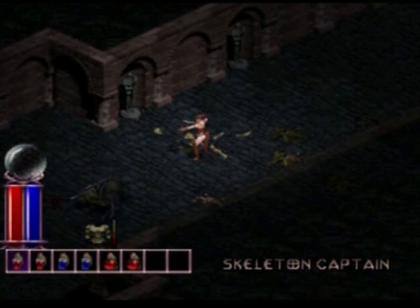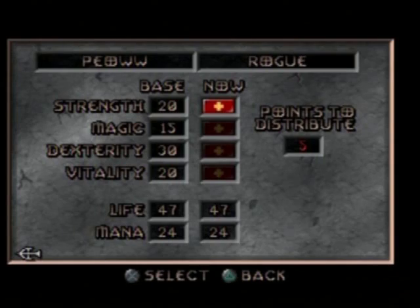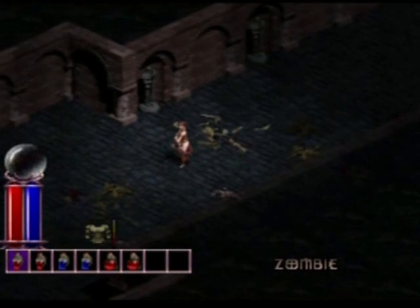I've skipped ahead a little here to show you what happens when you level up your character. Every time you kill a creature you get experience; get enough and you level up. With leveling up you get five new points to spend on your stats. There's Strength, which is good for hitting stuff; Magic, good for casting spells; Dexterity, which affects how well you hit stuff; and Vitality, which affects your life. Your life and mana are both derivatives of your Vitality and Magic. The other screen shows your armor class, how likely you are to hit something, and how much damage you do.